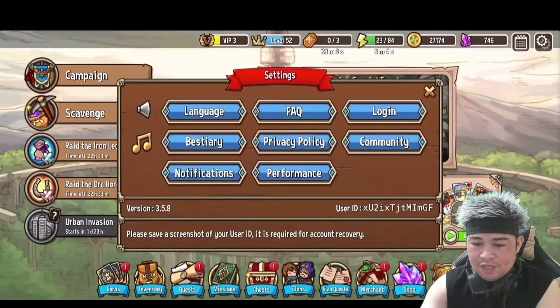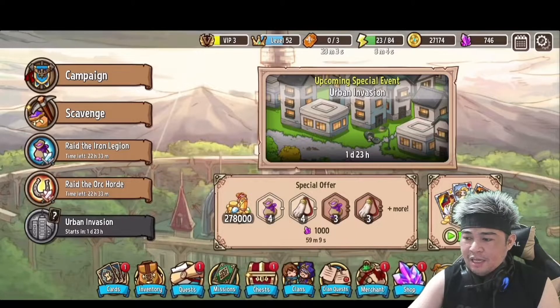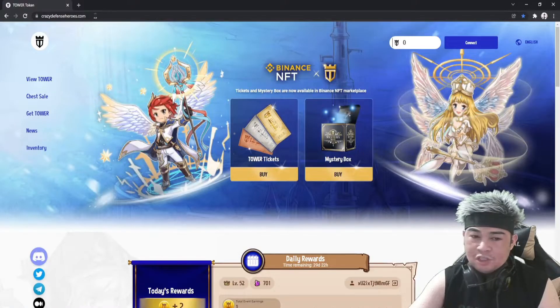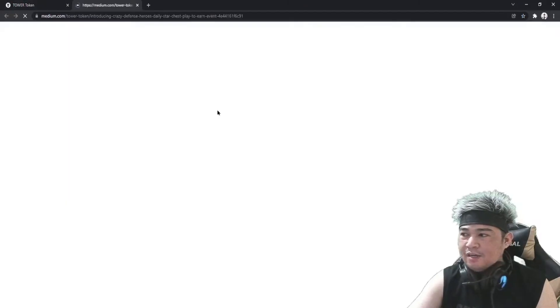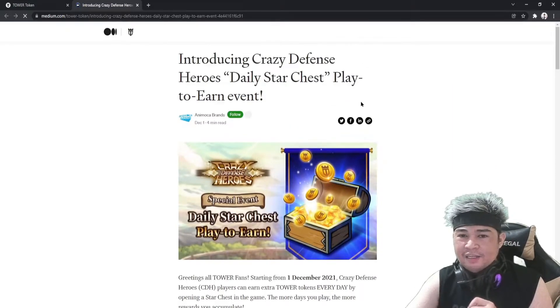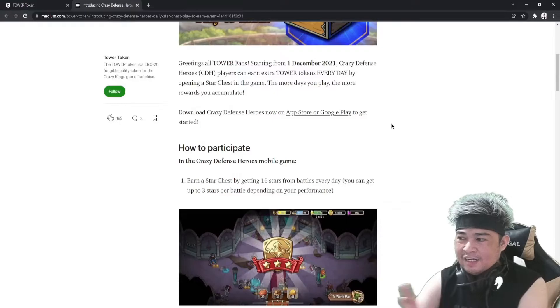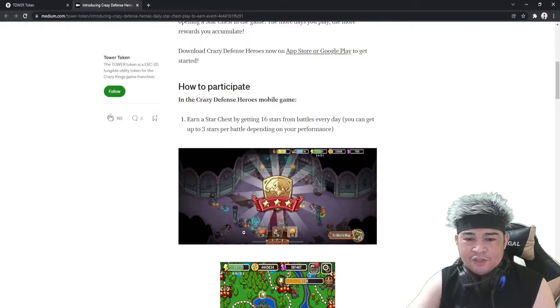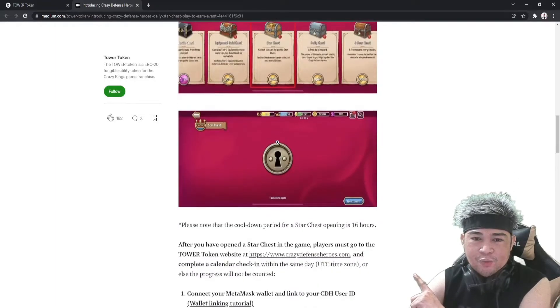I was able to get the 16 stars — now we go to the website. The game has a website called Crazy Defense Heroes. There is great news for December: they are having a daily star chest play-to-earn event. You just have to play Crazy Defense Heroes daily for the whole month of December and get 16 stars to unlock the star chest.